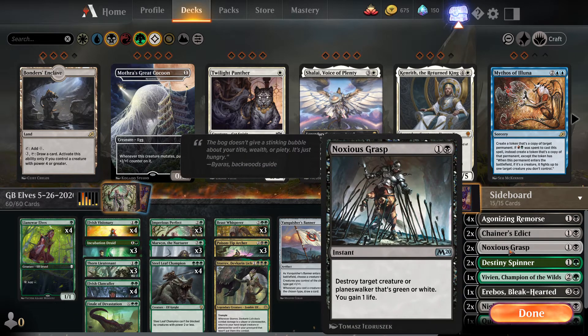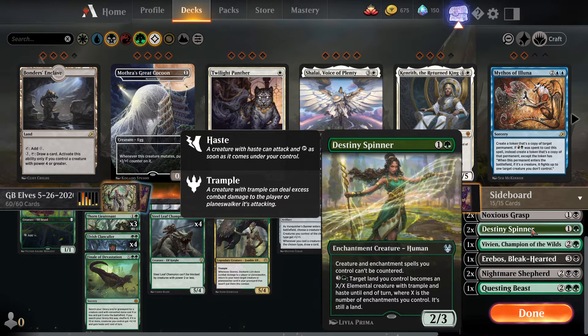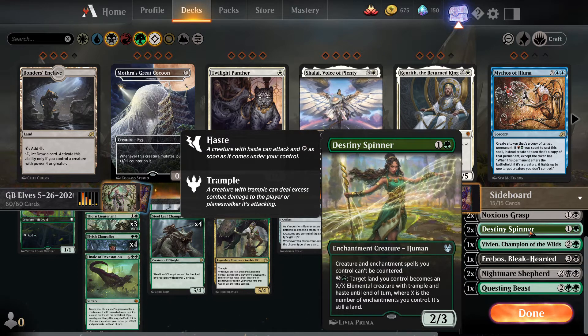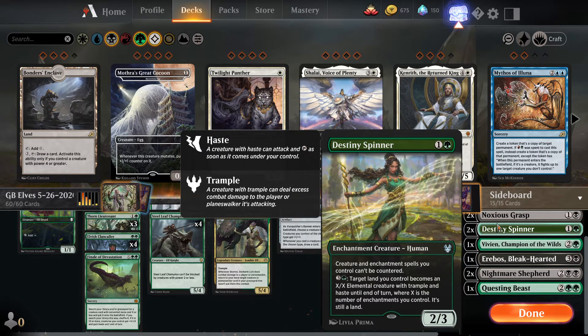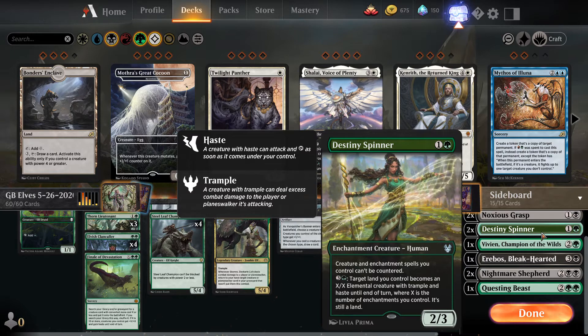Two copies of Noxious Grasp — two-mana instant, destroy target creature or planeswalker that's green or white. Self-explanatory: if we see green or white we bring this in. Two copies of Destiny Spinner — two-mana two-three enchantment creature. Creatures and enchantment spells you control can't be countered. You can also pay four to make a target land an X/X elemental with trample and haste until end of turn, where X is the number of enchantments you control. We're primarily bringing this in for the counter-clause to protect our creatures against counter-heavy decks.